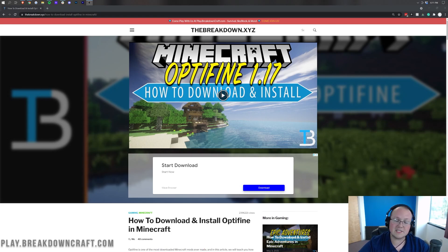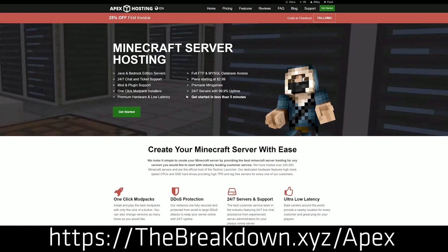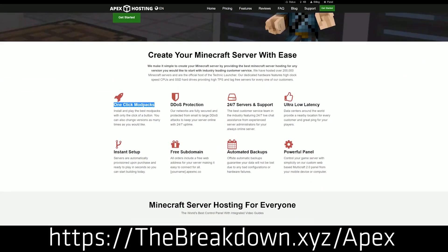First and foremost, we do have a message from our sponsor, which is Apex Minecraft Hosting. You can go to the first link down below, TheBreakdown.xyz/Apex, to start your very own 24-hour DDoS-protected Minecraft server. We actually love Apex so much that we host our own server — play at breakdowncraft.com on them. Check out Apex at the first link down below to get your server up and running quickly and easily without any lag.